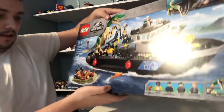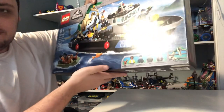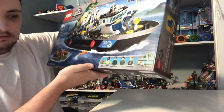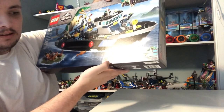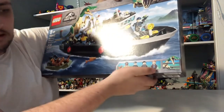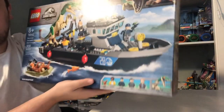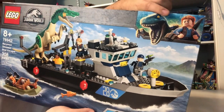It has 308 pieces, and it comes with four minifigures and two dinosaurs: a baby velociraptor, Baryonyx, Darius, a guard, Yaz, and Owen Grady. And we got Owen and Blue, who are shown in the top right corner here.